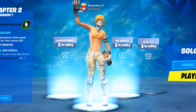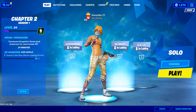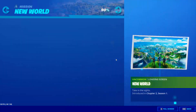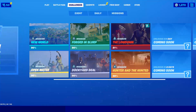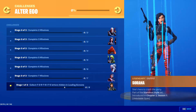Welcome to this Fortnite event video. Today we're going to talk about the secret skin of this season. Season 11 just came out, and if you didn't know, at each stage of the challenge you have to collect one of the letters found in the loading screen. Once you collect all the letters, you will be able to unlock the skin which is called Serena, and this counts as a secret skin.